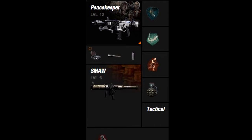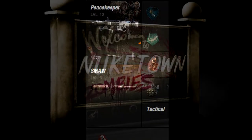Nuketown Zombies is going to be available for 400 Microsoft points on Wednesday. Also, Nuketown 2025, which was a pre-order only map, is now going to be given out for free on Xbox Live starting Wednesday. All these packs are available on Xbox Live on Wednesday.